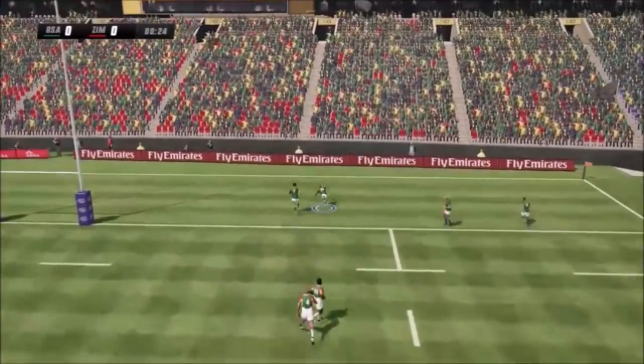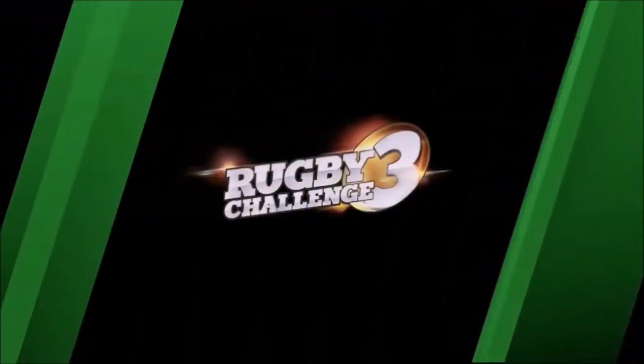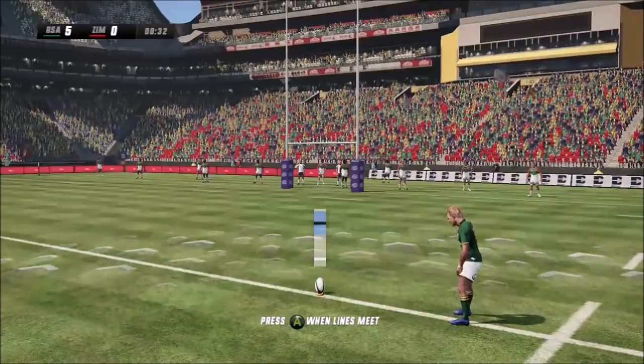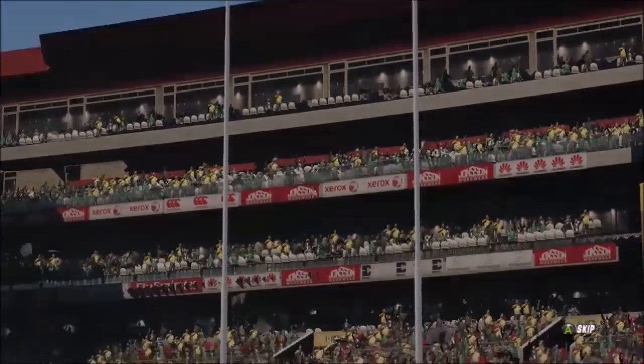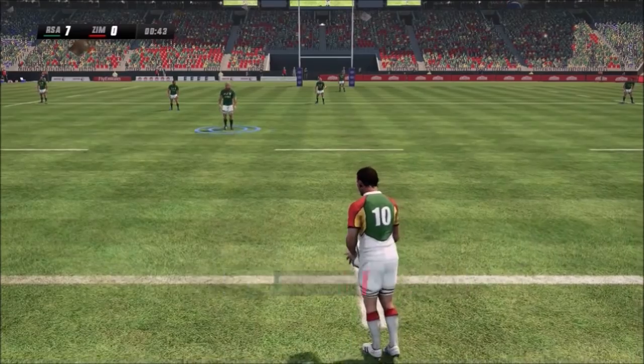Now I'm not going to worry about scoring underneath the poles because that might take a couple of seconds. I'm simply just going to score as quickly as possible, and the kicks won't be difficult at all seeing that it's on very easy and I've got one of the legendary goal kickers in my team, Naas Boota. I don't have to worry about accuracy that much because it's simply just going to go over no matter what. Okay so there's seven on the board and I've got a lot to go but I still have almost 80 minutes.